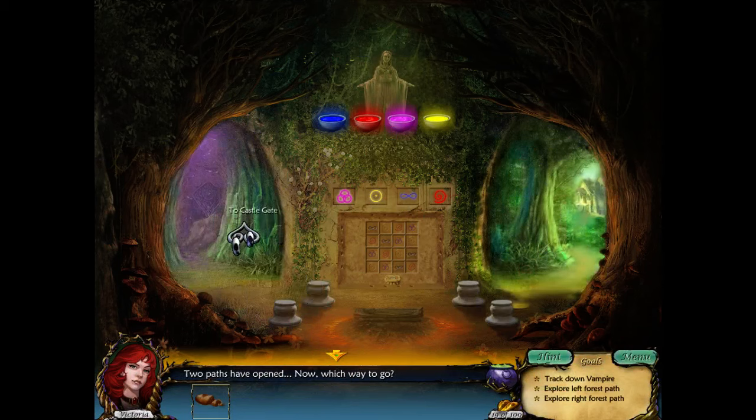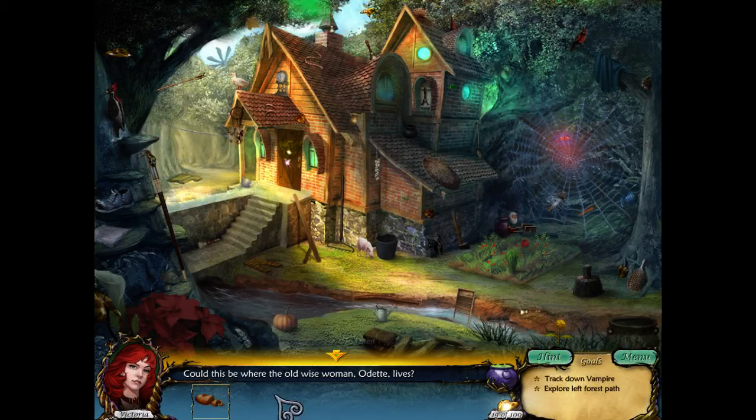Two paths have opened. Now which way to go? We can go to Castle Gate or we can go to Forest House. Let's go to Forest House. Could this be where the old wise woman, Odette, lives? So let's look for leaves. We found some leaves. We have 24 out of 100. We're slowly getting there. So let's knock. The bird came again. So let's do another hidden object.